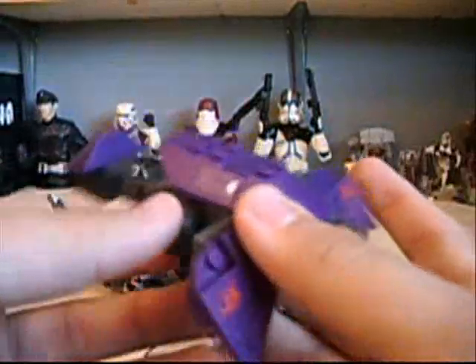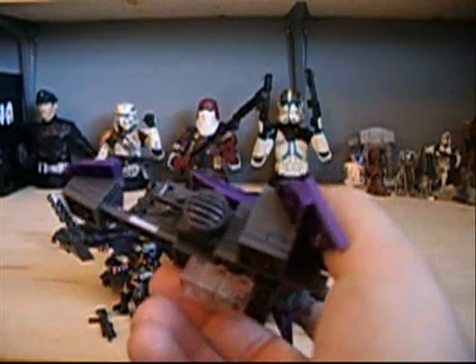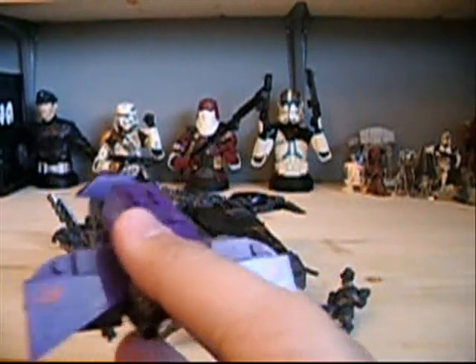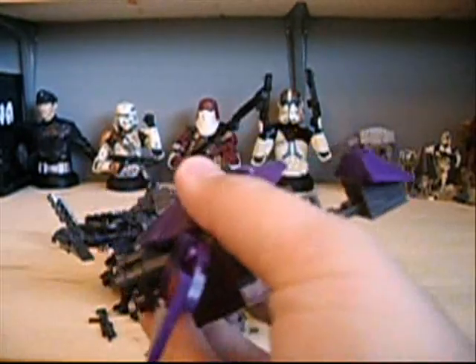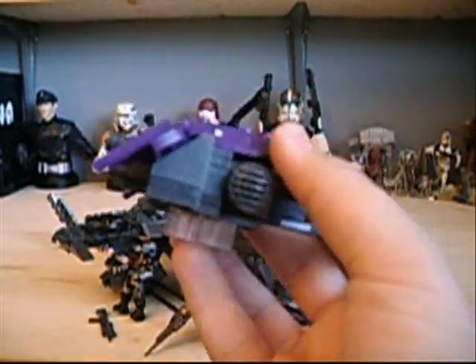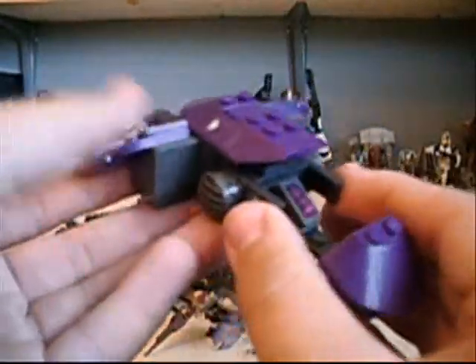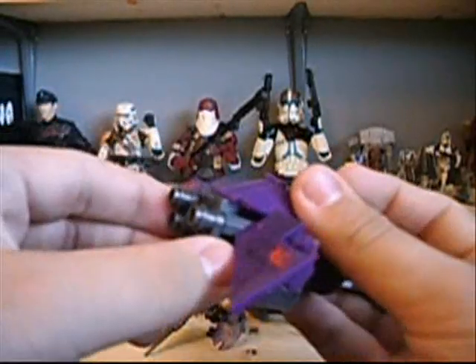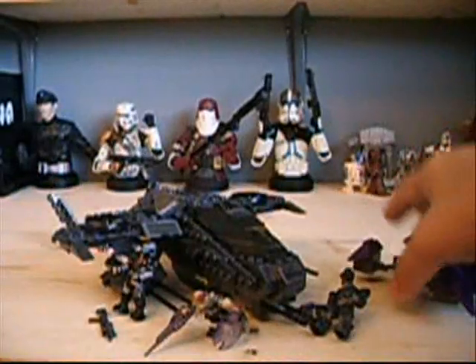The Ghost is a better, updated sculpt with more detail. It's sturdier this time and doesn't fall apart like the old one. They added a clear block to give it a hovering feel or illusion. It has cockpit details, handlebars, and twin plasma cannons. You can fit one figure on there - the Elite is meant to go on it.